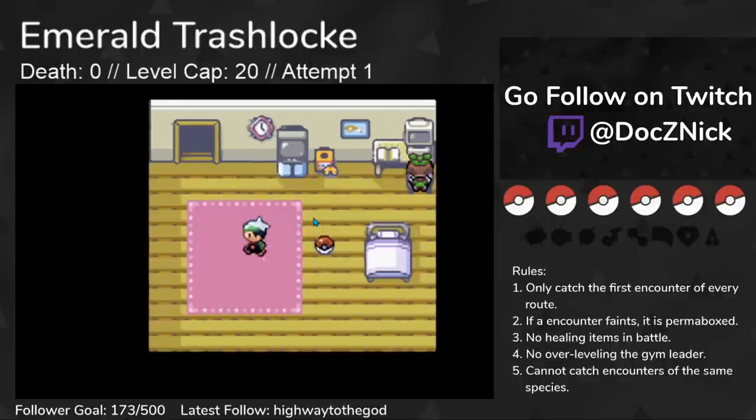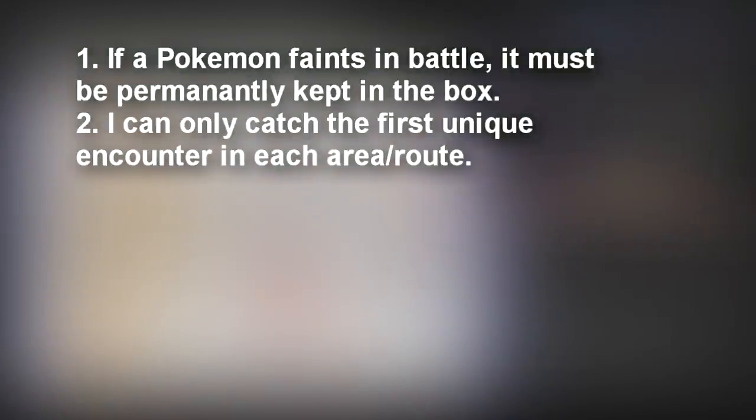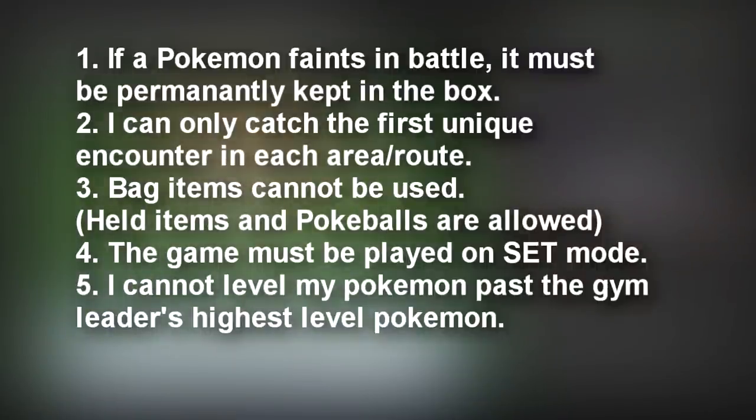If you don't know what a hardcore Nuzlocke is, here's my ruleset. If a Pokemon faints in battle, it must be kept permanently in the box. I can only catch the first unique encounter in each area. Bag items cannot be used in battle except for Pokeballs, the game must be played on set mode, and I cannot level my Pokemon past the next Gym Leader's highest level Pokemon.